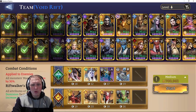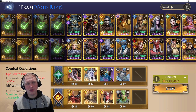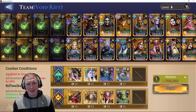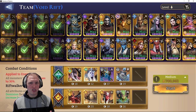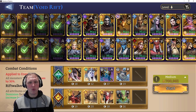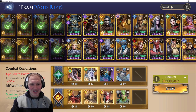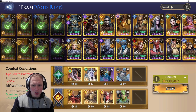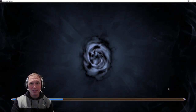A normal general rule of thumb for a lot of stages is two healers, two tanks, and then kind of four flex DPS spots — usually two ranged fighters and two long-range marksmen or mage types. But it really depends on what the stage is, so I'm going to just start it and we'll see if we need to adjust.